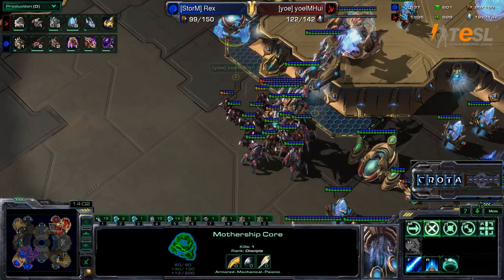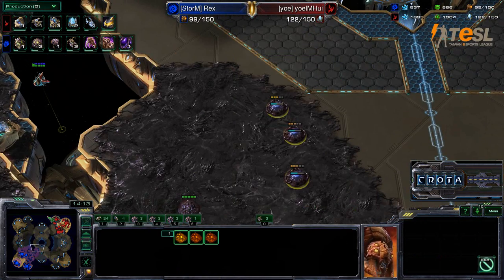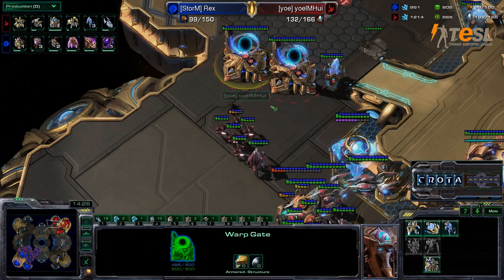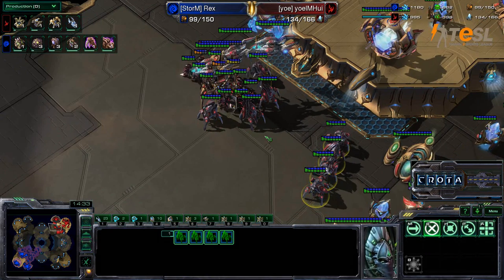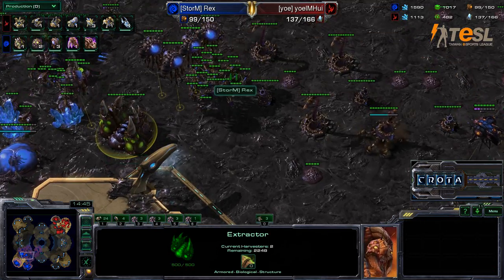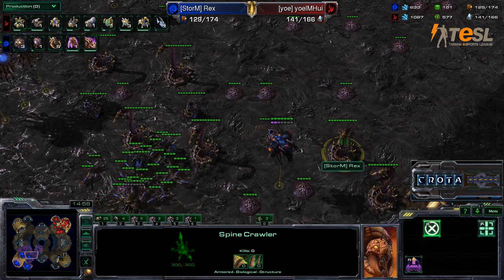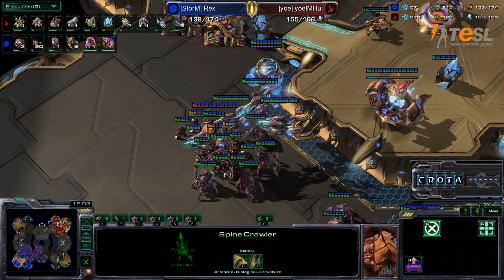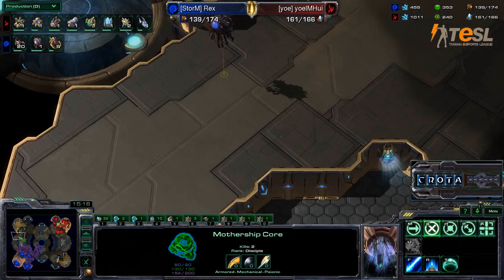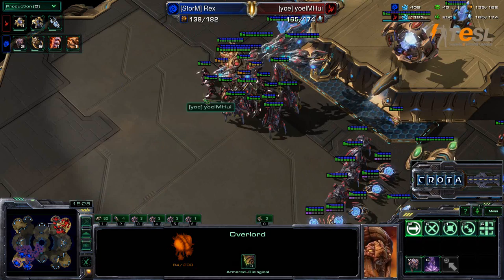Void Rays are extremely efficient now in dealing damage, and the Mothership Core should be joining in on this fight here in just a second. Creep Tumor is now doing a slow push out, and the Observer is pushing out as well. Meanwhile, a Zergling will be able to sneak by inside — just gets a little bit of superficial damage onto those warp gates, as more Stalkers are being added. Hui is looking to get the right composition of units before he engages. Taking a look at Rex, things actually look rather troublesome for him — he is down in supply.